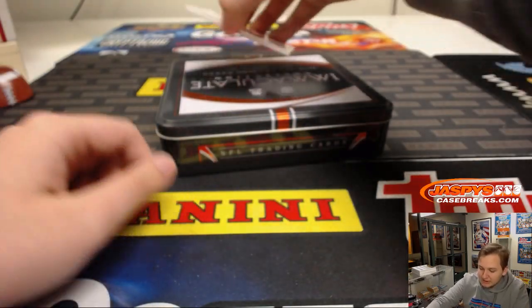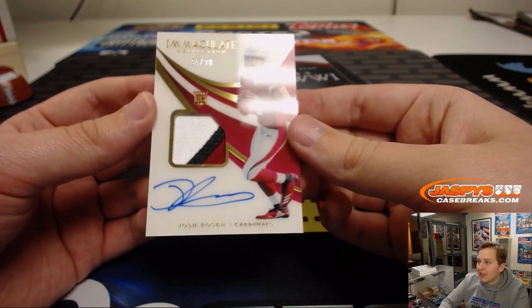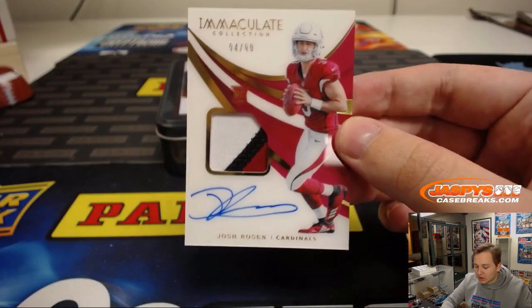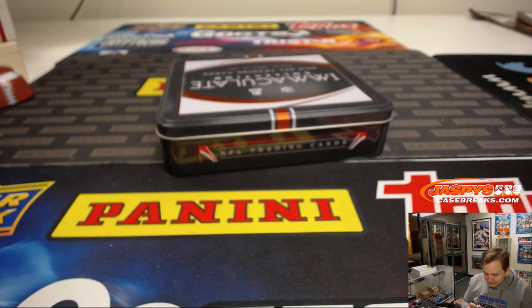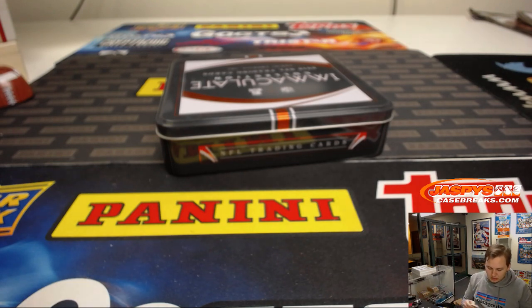And the last hit of the break — next break is in the store now at JaspiesCaseBreaks.com. It's a Josh Rosen, three-color patch and autograph, numbered to 99 — 94 out of 99. Josh Rosen, number 4, I Raise. So there you go. Thanks everybody — great two boxes in there. Next one is in the store now at JaspiesCaseBreaks.com. Thanks everyone.